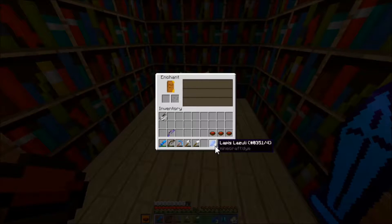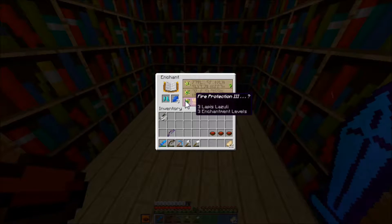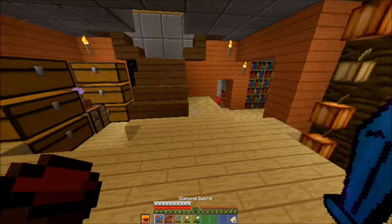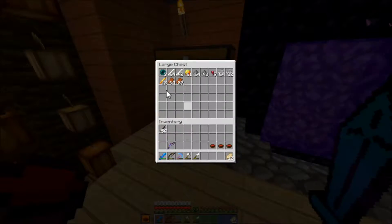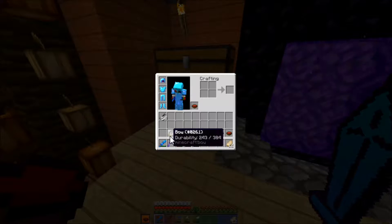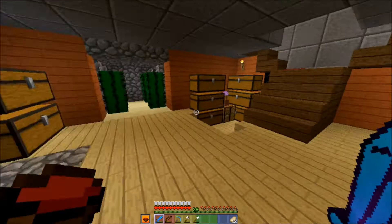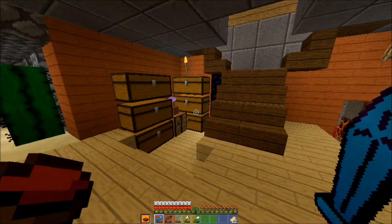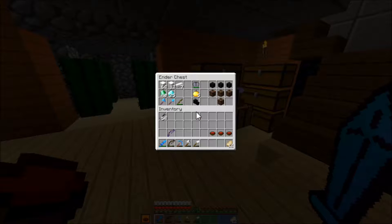I might actually explore a bit. Only fire protection on the armor — oh well, it's still pretty good. I had all the Eye of Enders, but I actually need some more Ender Pearls, so I have Looting on the sword. I better use this bow probably — you know what, I think I'll be fine. I got some food, I'm going to go to the End and fight some Endermen, then I'll show what I had planned for my Elytra, which is what I bought last episode.